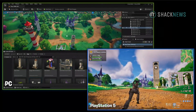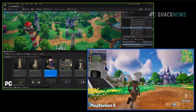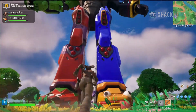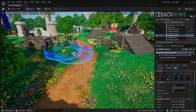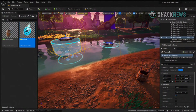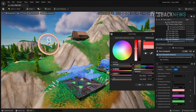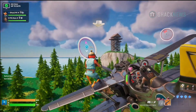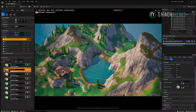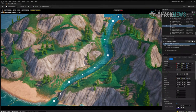Live Edit allows anyone on your team to join a UEFN session from any platform that runs Fortnite. That means someone can join from a console using the normal Fortnite client, and they're able to work alongside and collaborate with PC users. UEFN has access to all Fortnite creative devices — our modular gameplay systems that work in the in-game editor. This allows you to instantly add gameplay and quickly bootstrap your game from the hundreds of gameplay devices already available.